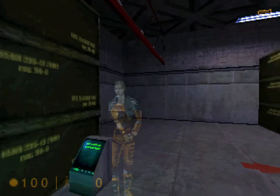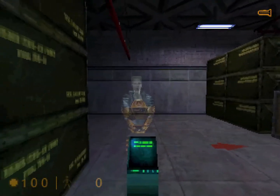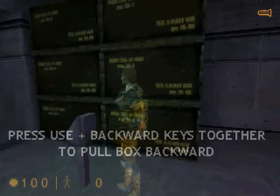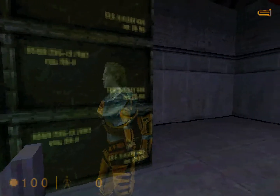If you can't push the obstacle out of your way, you might try pulling it. To pull a box, move up to it and press your use key. While holding down the use key to keep a grip on the box, move slowly backward. The box will come along with you.